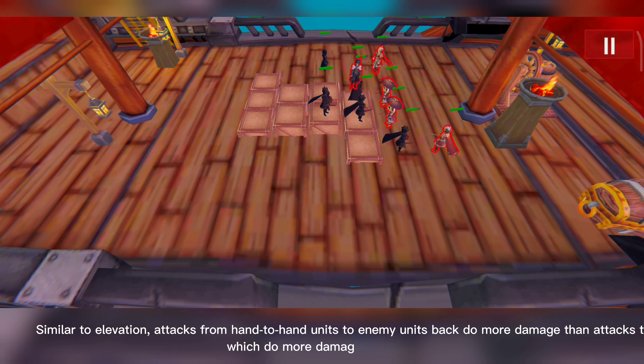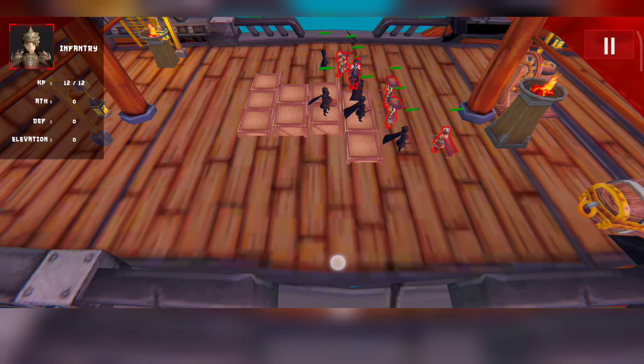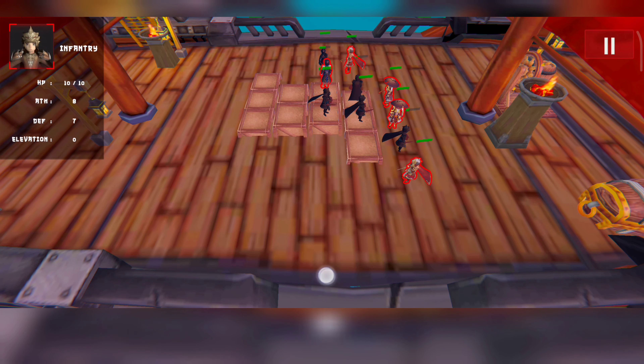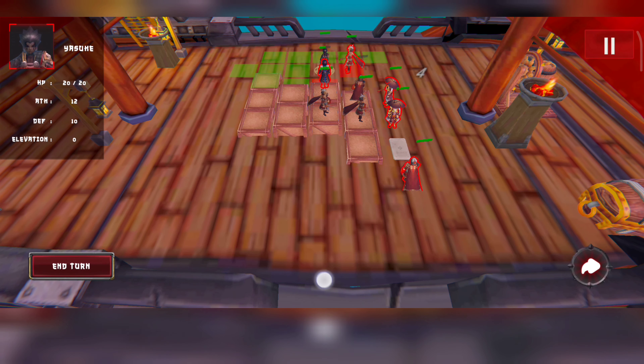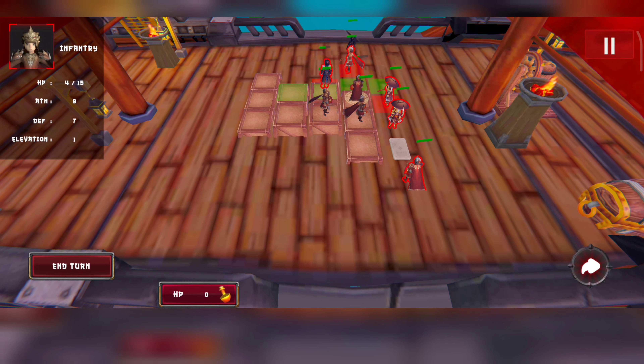Hand-to-hand units can only attack any enemy at up to one level of elevation difference, while projectile units can attack at up to two levels difference. Attacking an enemy from a higher elevation level does significantly more damage, while attacking from a lower level does less damage. Elevation has no effect on the attacks of projectile units. Similarly, attacks from hand-to-hand units to an enemy unit's back do more damage than attacks to the side, which do more damage than face-to-face attacks.